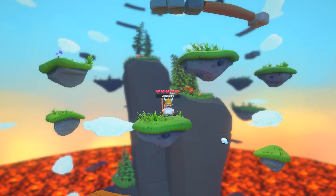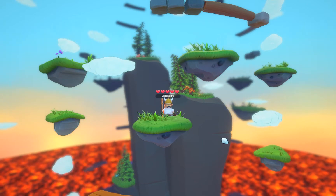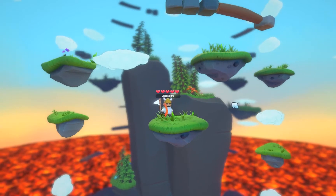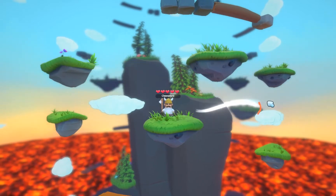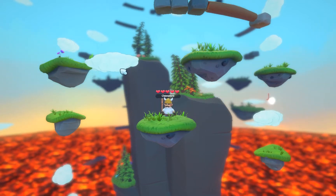Hi there guys, it's me Cheese Lord. Today we make a guide on how to play Climb from Steam. If you left click it will shoot your weapon, if you hold your weapon it will go around the area.